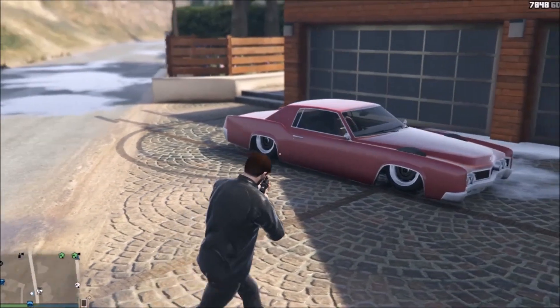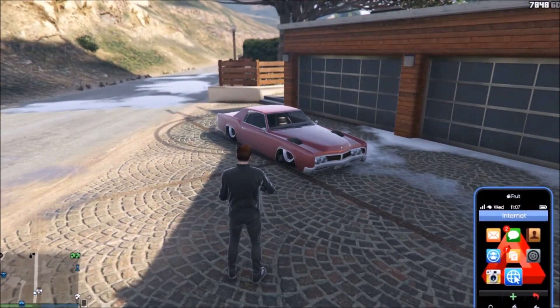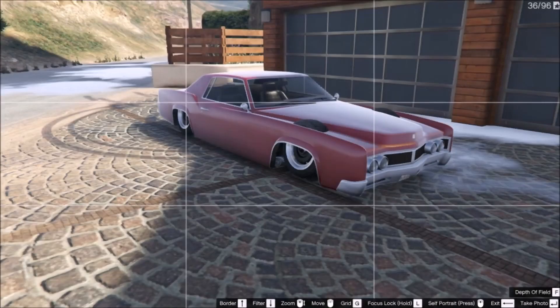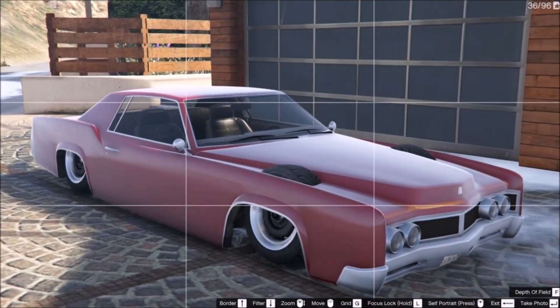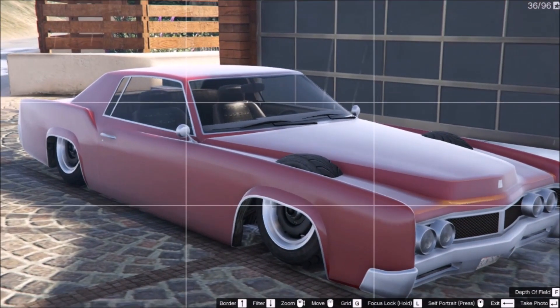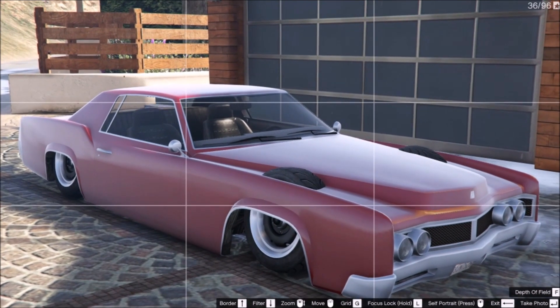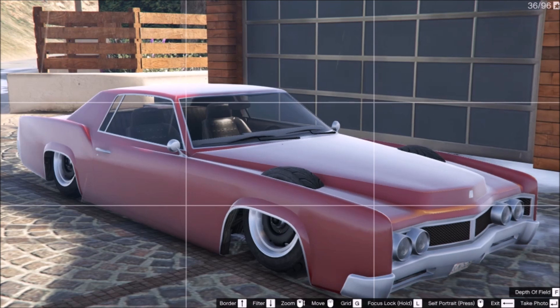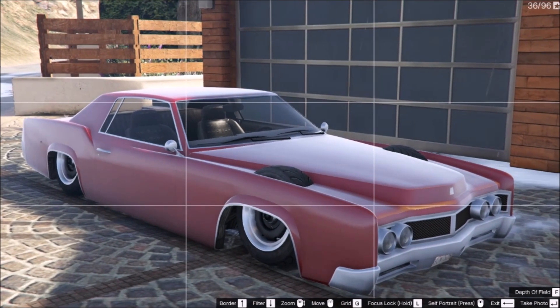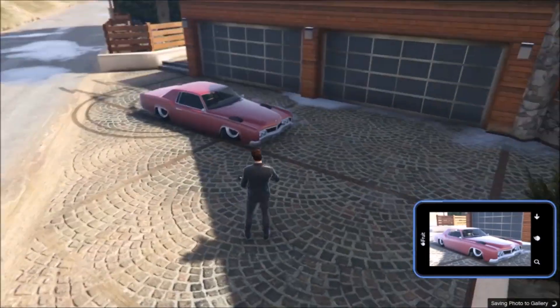It actually looks pretty insane. You can get some pretty cool snapmatics and just generally amaze your friends because not a lot of people know about this, and it's not really something a lot of people do. But I'll just throw this out there — there are some drawbacks of using this trick to lower your car. Unfortunately, sometimes people won't actually see it lowered. If you've got a group of friends and you lower it, on your screen it's lowered, but on their screen it may not be. So just watch out for that if you want to do car shows.